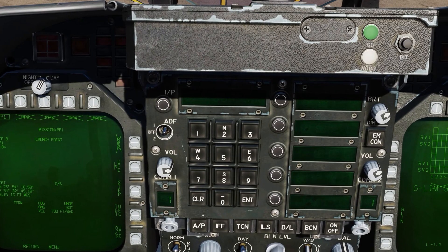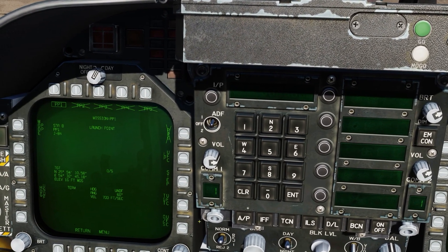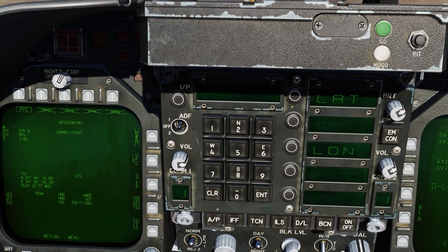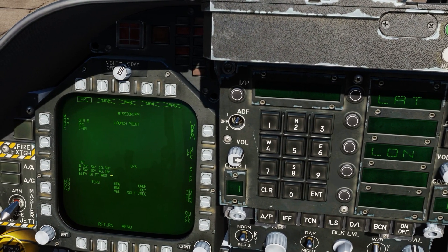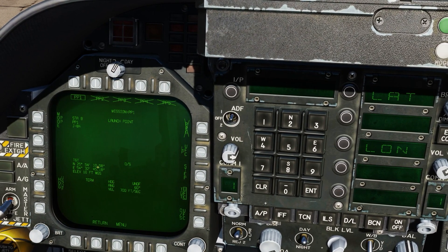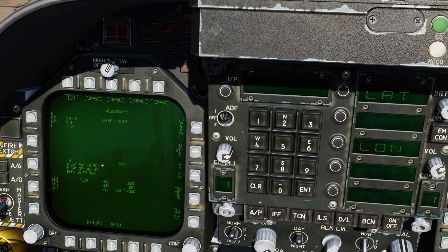I hope that little confusion didn't throw you off. It's pretty easy and straightforward — just hit target UFC, go into position. LAT for the northing position, LONG for the easting or westing position, and just type them in. Always make sure it's degrees, minutes, seconds, then enter, and then decimal seconds.